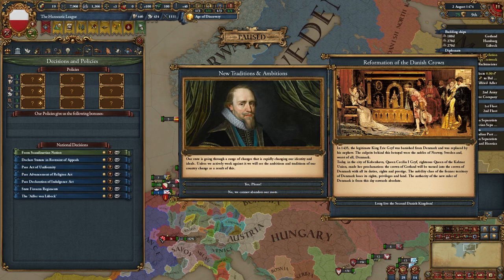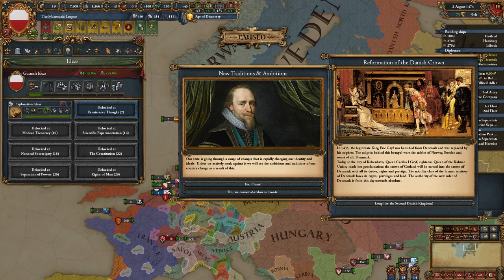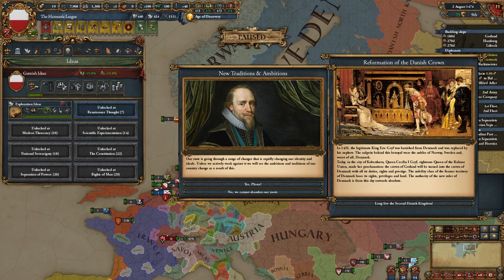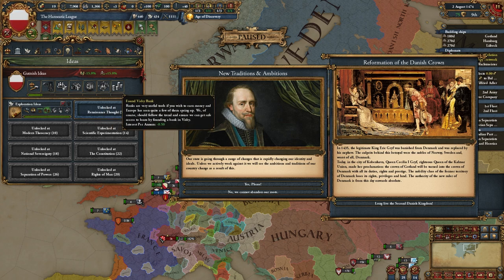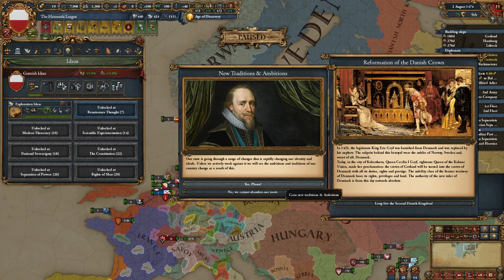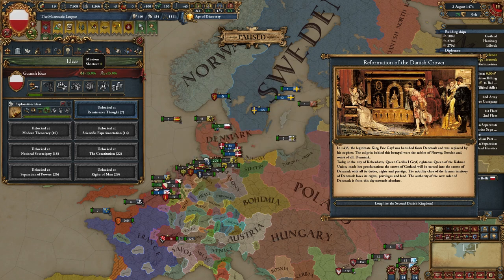So I click the Hanseatic League decision first. As you can see, I have Lübeck's flag but the name is the Hanseatic League. I'm going to take the new ideas now. Looking at the Gotlander ideas, they're pretty good for core creation costs but not really end-game for trade — whereas the Hanseatic League ones are something else entirely.